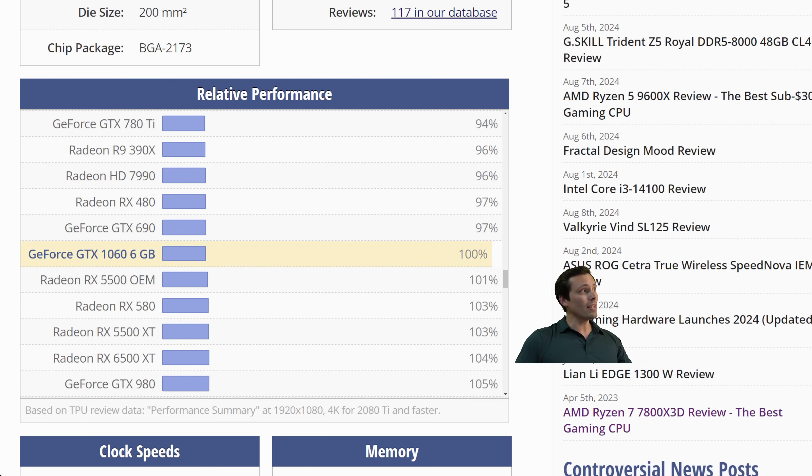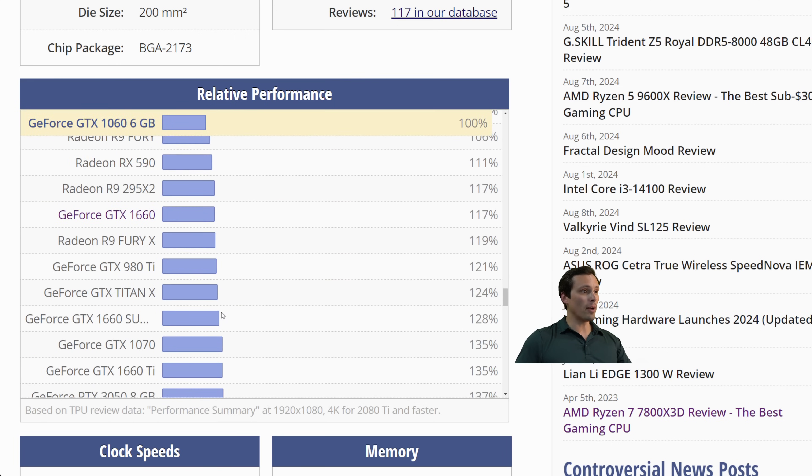You find what they're listing in the requirements, then find your graphics card. Maybe you have a 1660 Super or a 1070 — you can see that's about 30% faster than what they're listing as the 30 FPS, 1080p low settings GPU. So you have a little headroom to either turn settings a bit higher and stay at 30 FPS, or achieve maybe a 30% higher frame rate than their 30 FPS baseline.